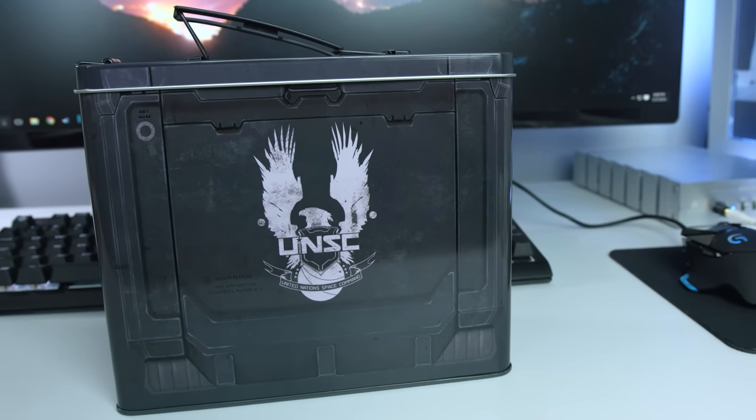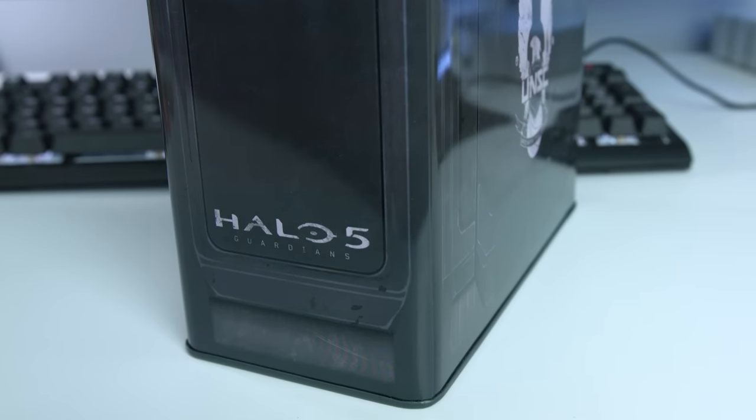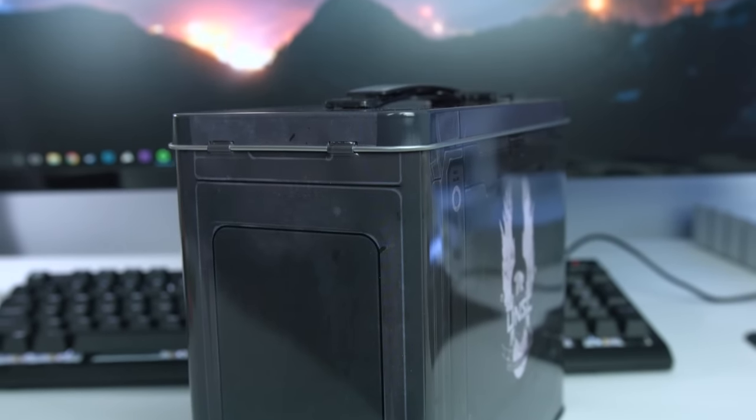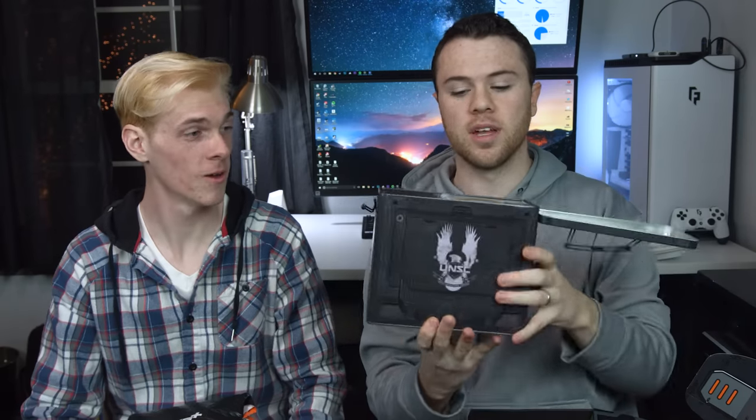We got some UNSC here. This is Halo — that's a Halo lunchbox for sure. Pretty nice. It's like aluminum — the same material a thermos is made out of, I'm pretty sure. Sounds like there's some stuff inside. Not sure how to open it... there is some stuff in here.